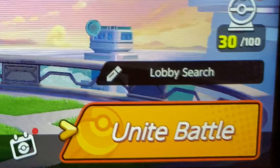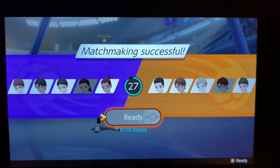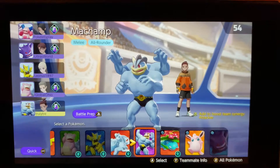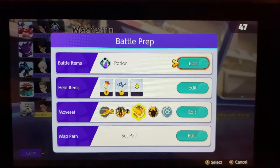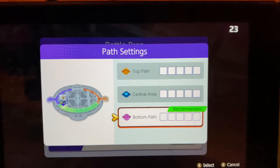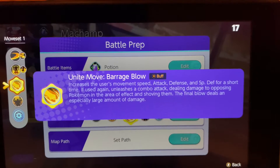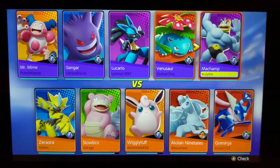Once you get into your game, go to the bottom right-hand corner and hit Unite Battle, which takes you directly to your battle. Press Start and it'll take you to your first match. When matchmaking is successful, press Ready. I'm going to go with Machamp — he's an all-rounder fighter and he's pretty strong. Once you pick your Pokemon, hit ZL to go into the Battle Prep function. Battle Prepping lets you edit your battle items and held items, making your Pokemon stronger and sometimes saving you during battle. You can also communicate with your team about where you're going and look up your Pokemon's move list.